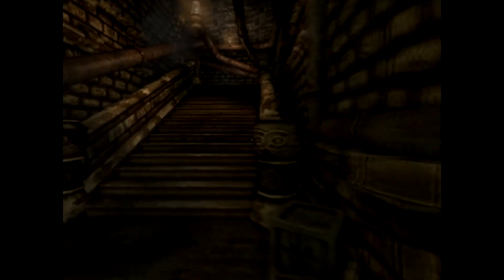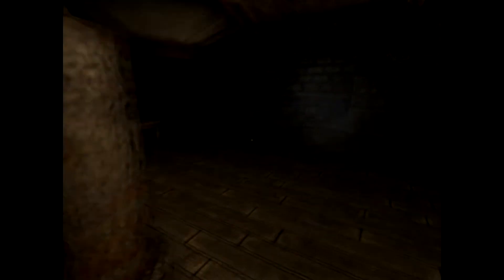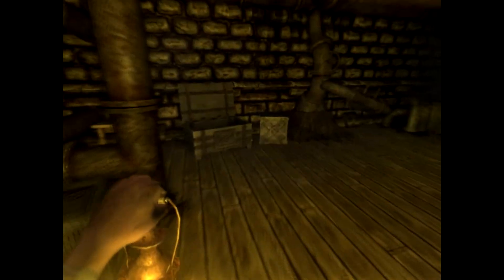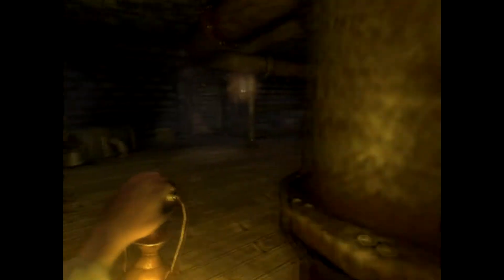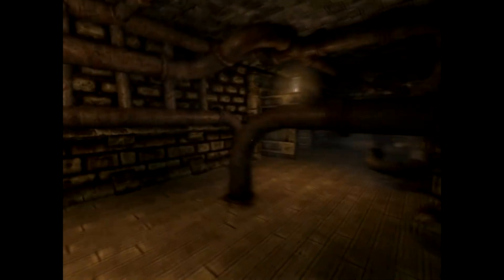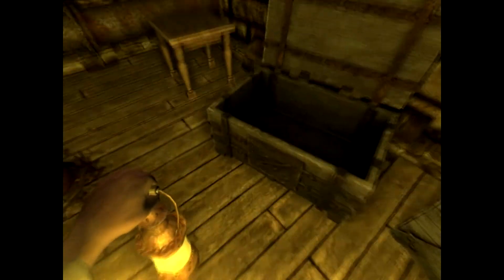I'm not entirely sure what I'm going to do — I really have no idea. Maybe something in this room. Oh wait, yeah, that's where it is — the control rods. I need to get those from other rooms, obviously. Wherever they are, I have no idea though. They're most likely all around the one area.